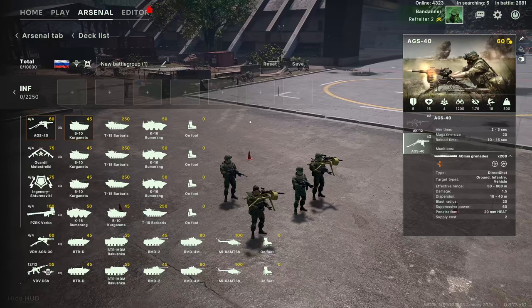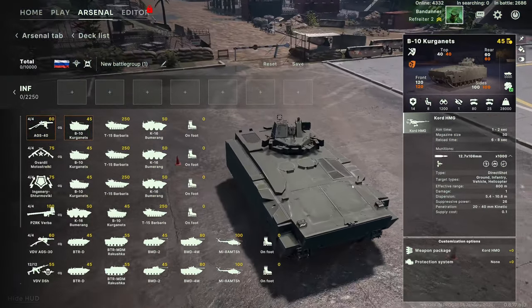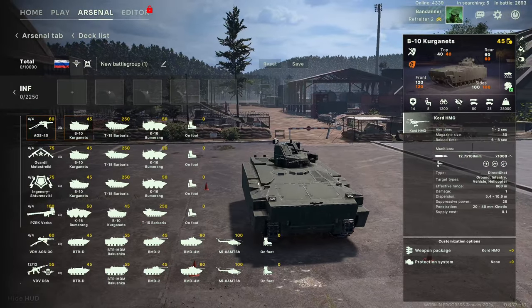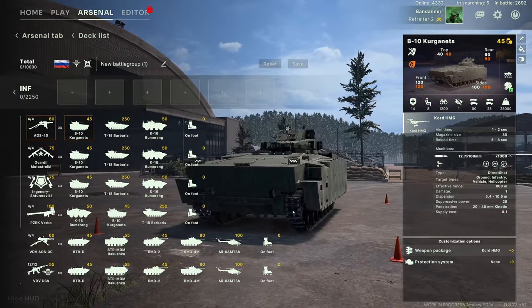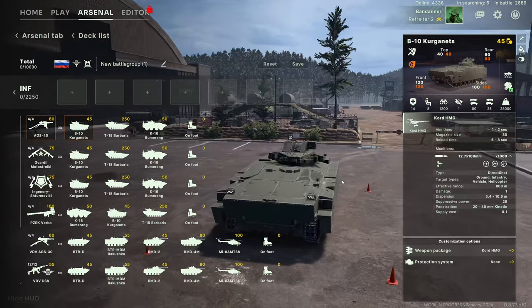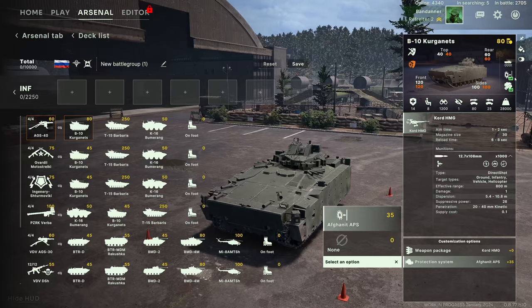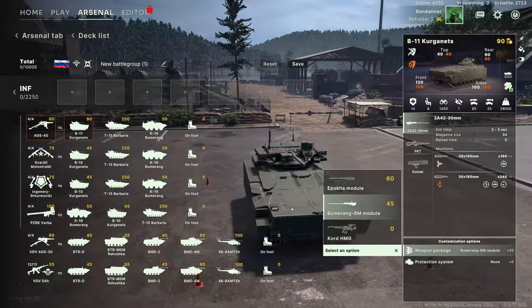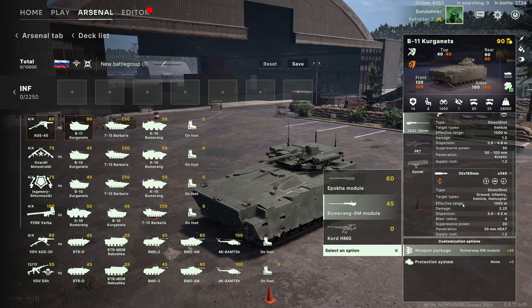Vehicles-wise, let's go through these straight away. The B10 Kurganets — quite a fancy, modern-looking vehicle, quite well armored, speed is 80. As standard it can carry eight people and comes with a Kord HMG. You can upgrade it with an active protection system with four shots, and it's amphibious. Weapons-wise, you can upgrade it to a Boomerang BM module, which gives it a 30mm autocannon with AP kinetic rounds and HE-HEAT rounds.